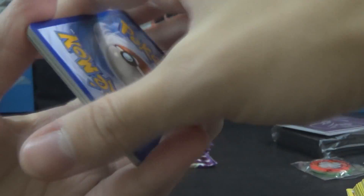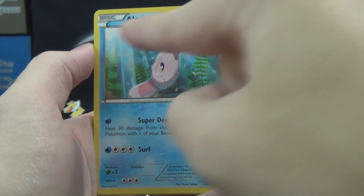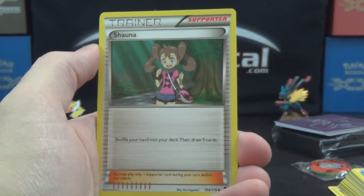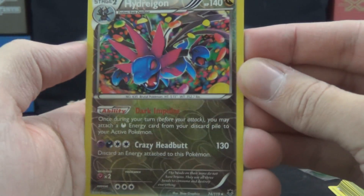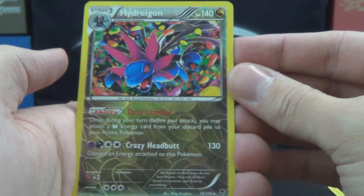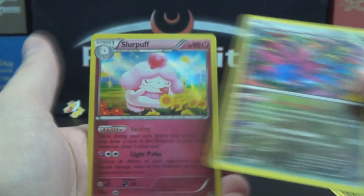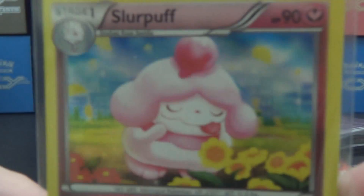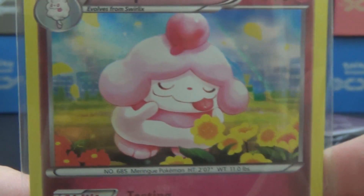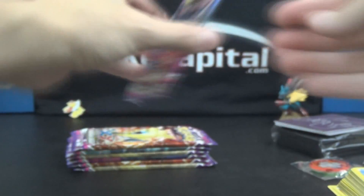For the first time ever on this channel, I give you Phantom Forces! We've got Krabby, Totodile, Alomomola — same forwards as backwards — Whismur, Swirlix, Shawna reprint, Professor Sycamore reprint, Swadloon. Our first reverse holo is a very awesome looking Hydreigon with Dark Impulse ability and Crazy Headbutt attack — and that is a rare, I'm guessing normally a holo rare, so a very good first reverse holo pull. And our first rare is a holo rare Slurpuff — very cute card, smelling or tasting the flowers, with Tasting ability and Light Pulse attack. Not a bad start with a holo rare and a reverse holo rare!